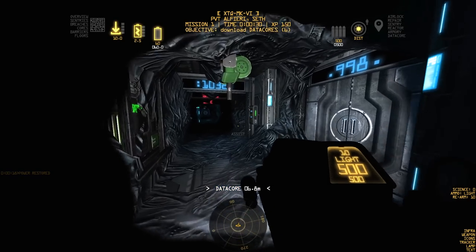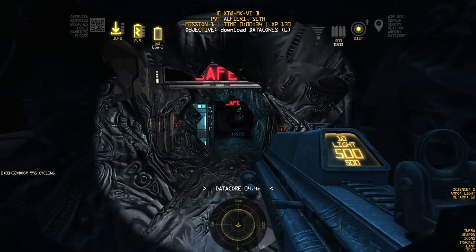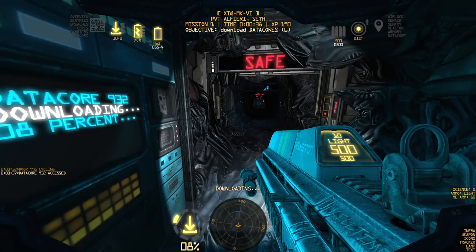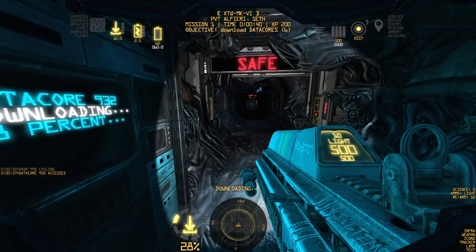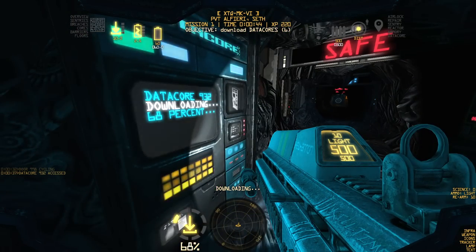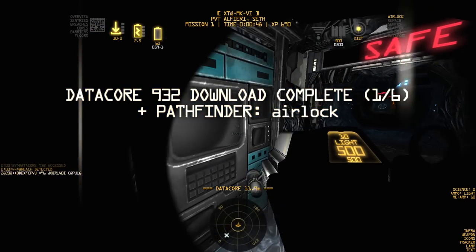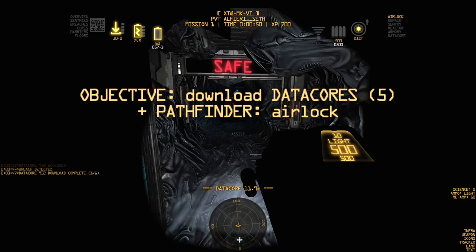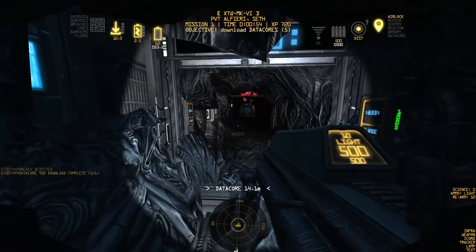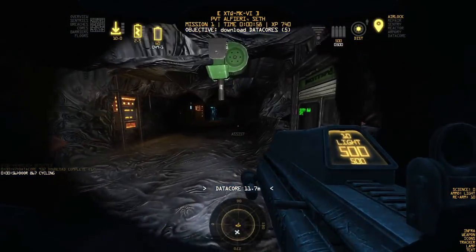We've hit the power breaker — first objective accomplished. Along the top of the screen you can see the upgrades: the top left is your download speed, the middle is how fast your battery recharges when interacting with a terminal, and the right is your remaining battery. Your flashlight gets dimmer as it drains. Anytime you interact with anything hooked up to the power grid it recharges your battery, so no big deal.